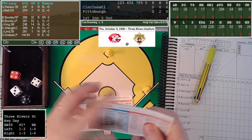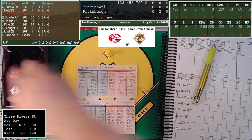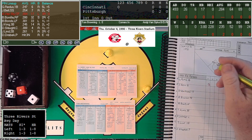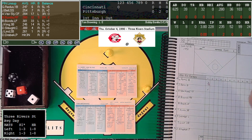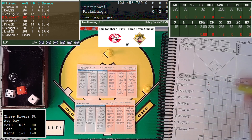That brings Andy Van Slyke to the plate — a B-bunter who hit .284 with 17 home runs. We're going to bring the corners in. They let him hit away. That's a 1-6, and he flies out to right field. Paul O'Neill will chase it down. Redus does not tag up. The Reds get that first important out as Van Slyke flies out to Paul O'Neill.